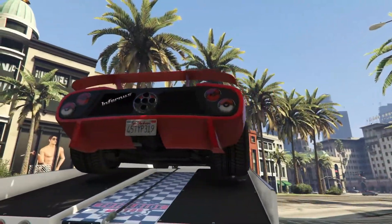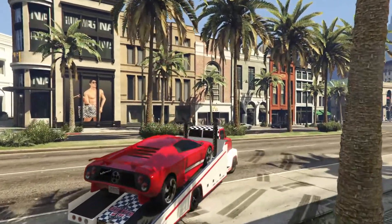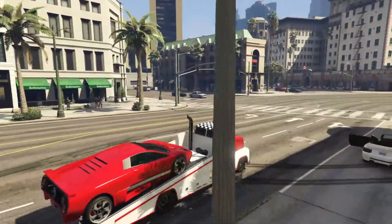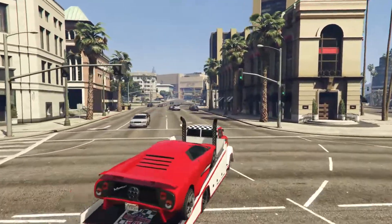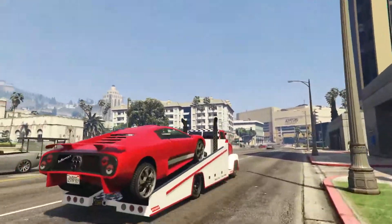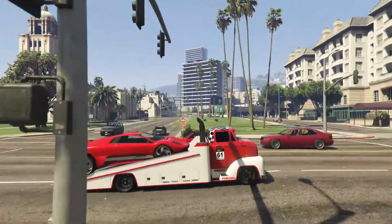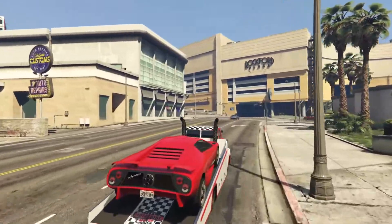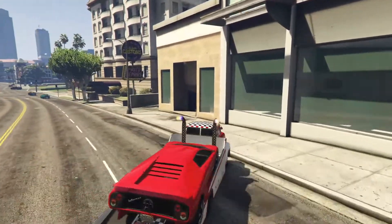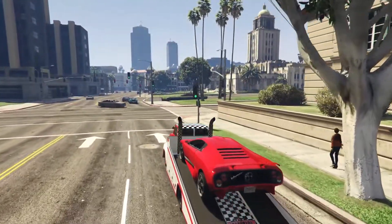Now to drive away I'm gonna raise the truck. Unfortunately the Infernus's wheels are completely just in the air right now so that's not a great look. If we start driving, the car does seem to want to roll off the back - but it's staying, actually. If I start slowing down it comes back forward. It's staying a lot better than I was expecting, though it's definitely going to fall off at some point. It also gets pretty damaged from being on the back, but I think it's pretty cool - it sort of does work!